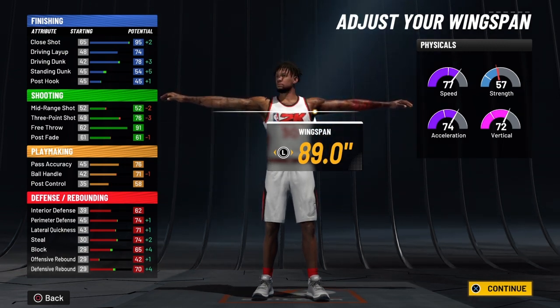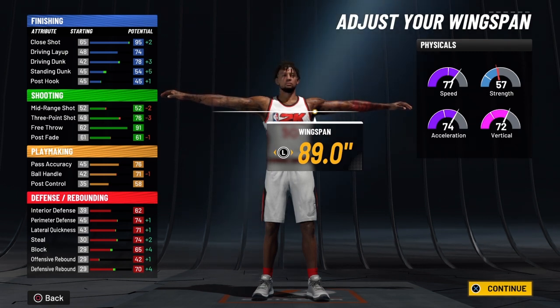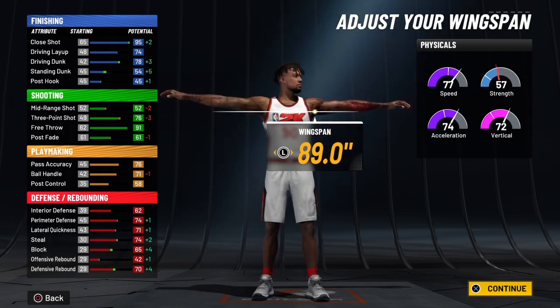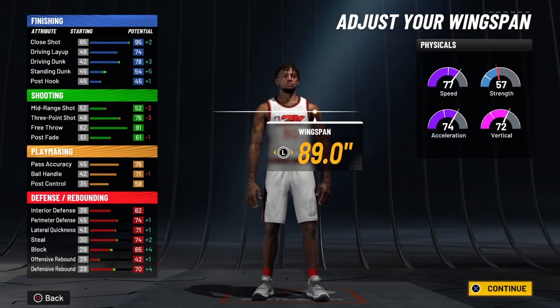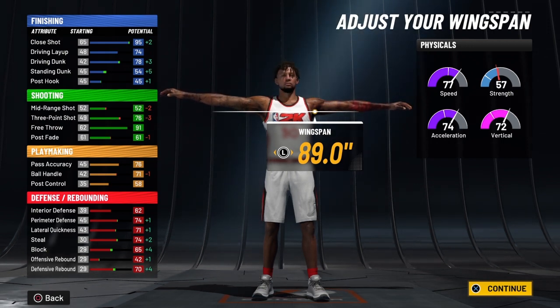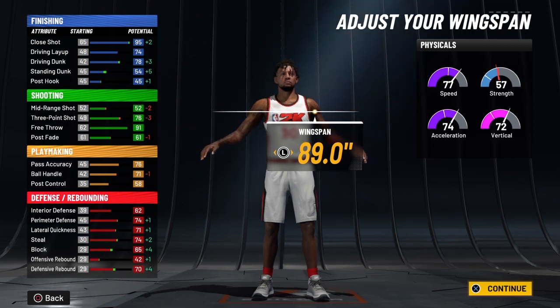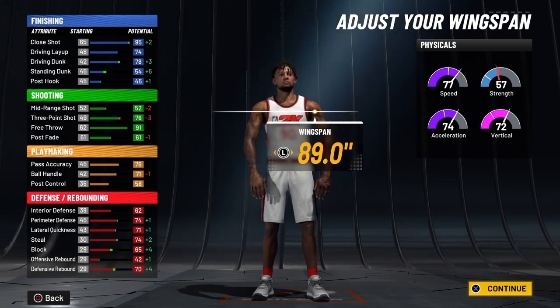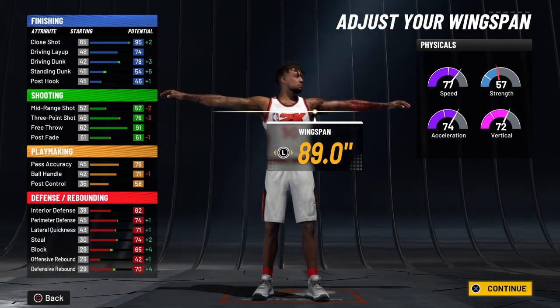His close shot will be at 99, his driving layup at 78, his driving dunk at 82, his standing dunk at 58 — he'll even have a post hook of 49. His three-point shot will be at 80, his free throw at 95. His post fade will be at 65, pass accuracy at 80, ball handle at 75, post control at 62, interior defense at 66, perimeter defense at 78, lateral quickness at 75, steal at 78, block at 69, offensive rebound at 66, and defensive rebound at 74. This is a triple-double build.